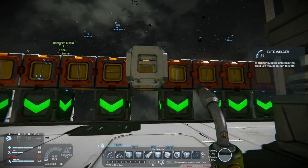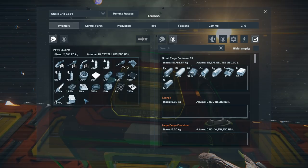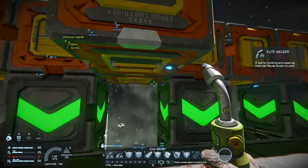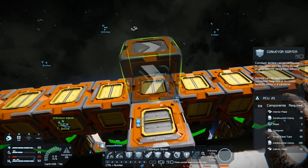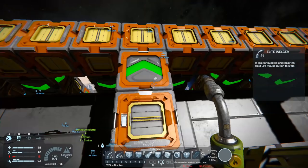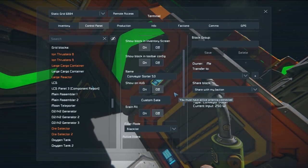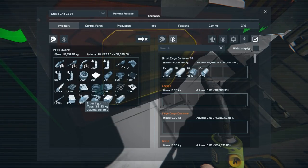I'll place it right here. That should be it — I've got all the ores out of the assembler and these should all be pulled out and filed into their corresponding places. But wait — is that going to create an endless loop? I think so. I'll put a sorter on it, set to drain all, so it automatically clears out whatever's in that container and sends it into the line. Drain all — and off it goes.